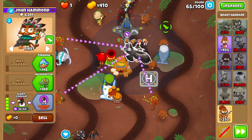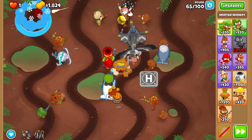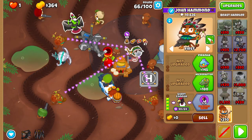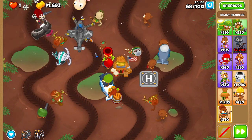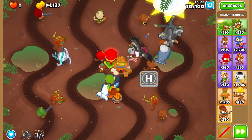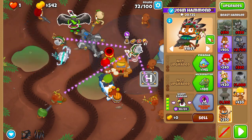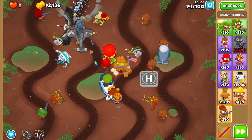Over the next many rounds, start upgrading your other three Beast Handlers to slightly less big birds as well. Also, move your Signal Flare to the far left lane in preparation for round sixty-seven, and move it again in preparation for round seventy-four because there are camos that round.